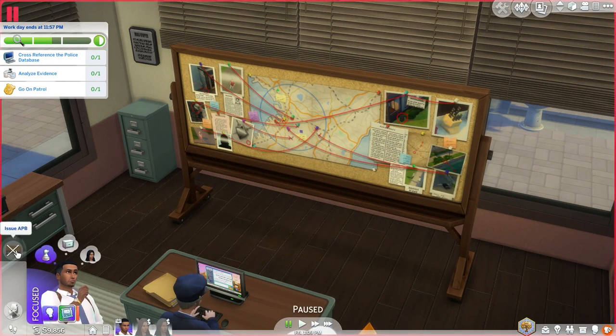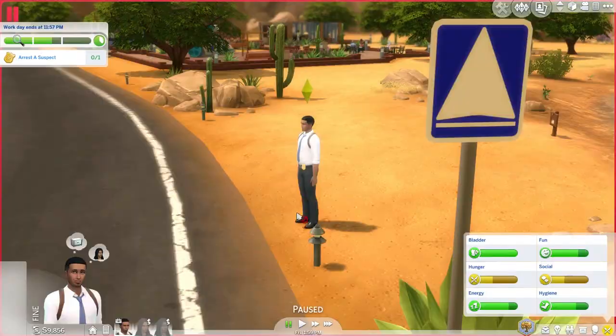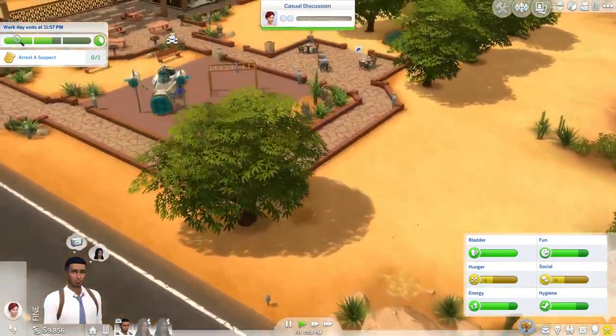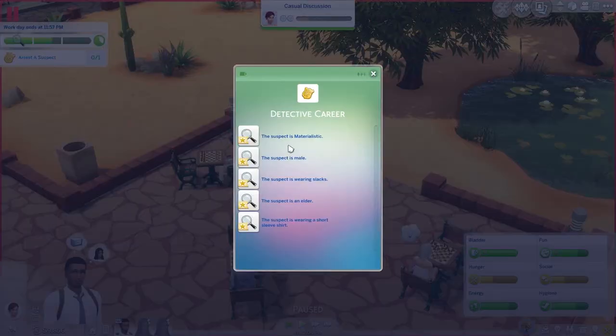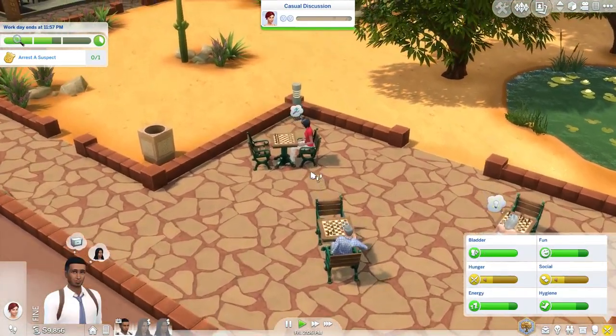Actually, we should let him go to the bathroom first, and then issue the APB. For this APB, it looks like we're somewhere in the desert — I think this is actually the park in Oasis Springs. I need to look at all the clues really quick: materialistic, male, slacks, elder, short-sleeved shirt. So first, let's look for an elder wearing a short-sleeved shirt and some slacks.